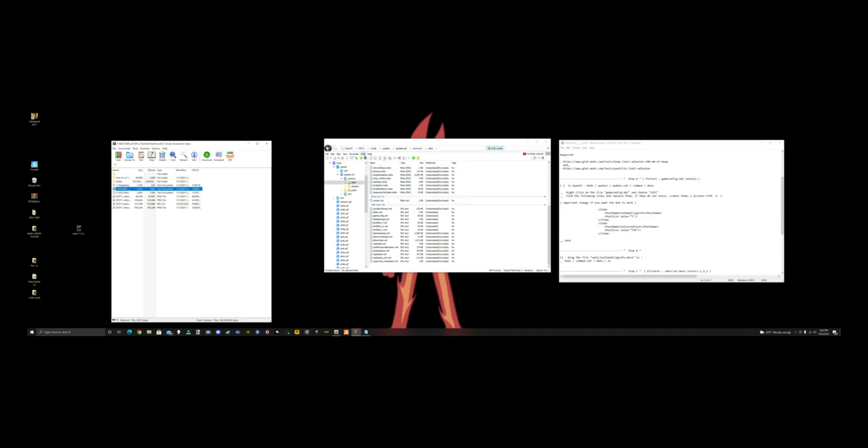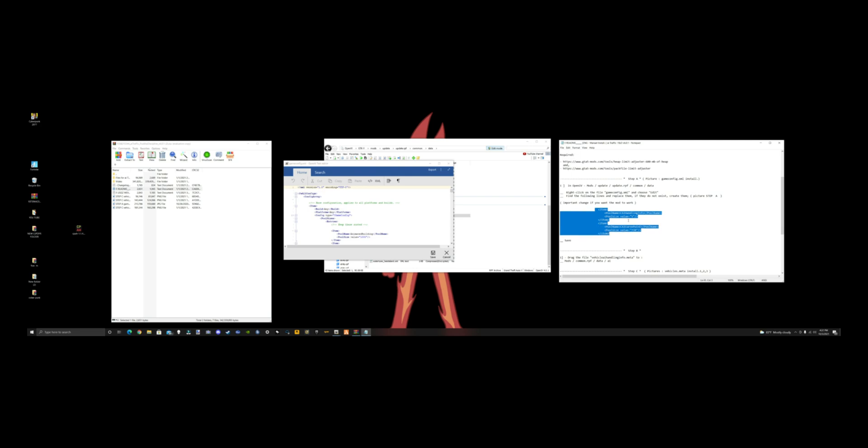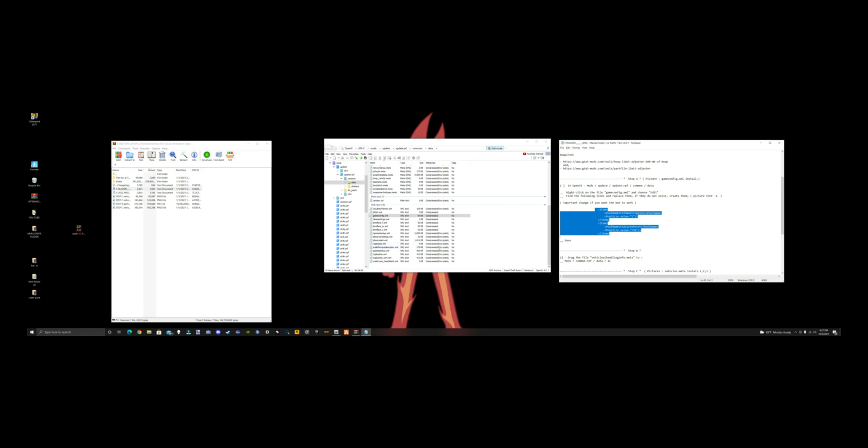Now we need to edit the game config. Go to mods, update, update.rpf, common, data and scroll down to game config, open it up, and hit edit. In your readme, copy the items from the specified section — right-click copy. In the game config that's now open, place your cursor after the relevant line, hit enter twice, then right-click paste. You'll have a gap, so backspace until the two items sit together, hit enter so everything lines up, then hit save. If something's wrong it will tell you there's a problem and you'll need to revisit those steps.